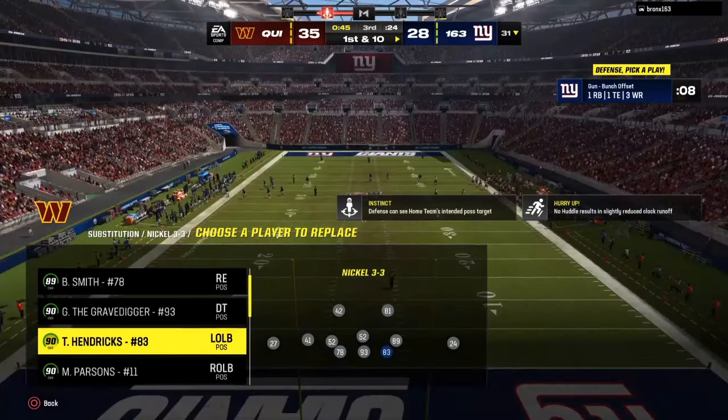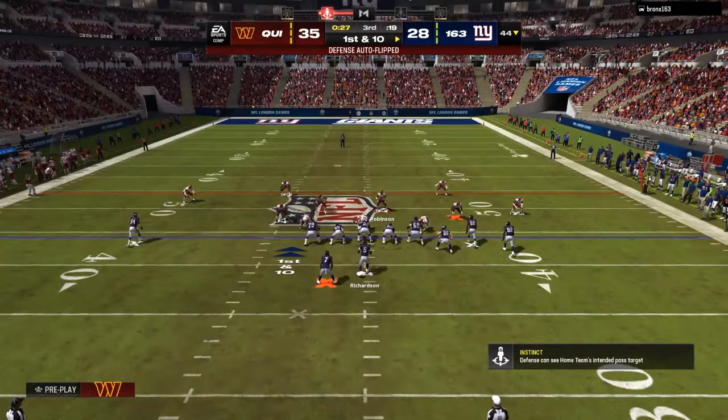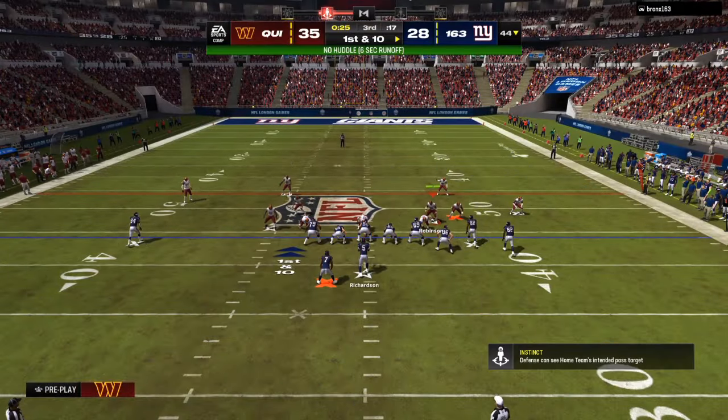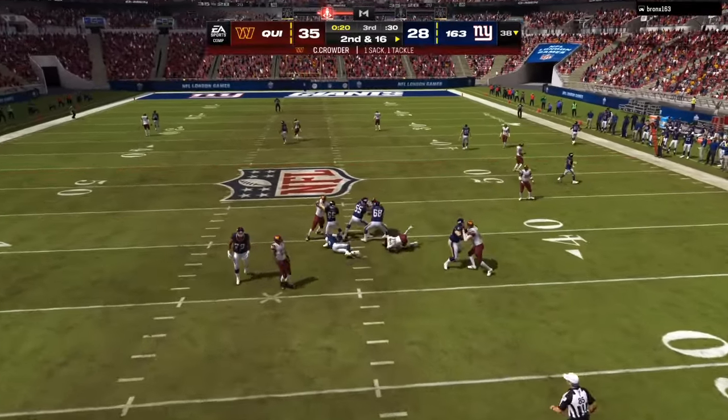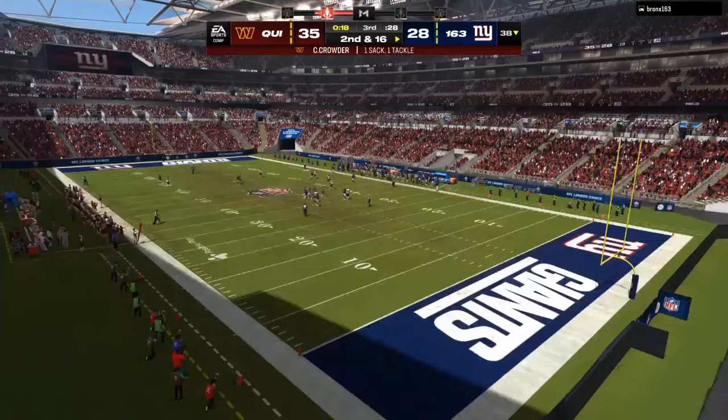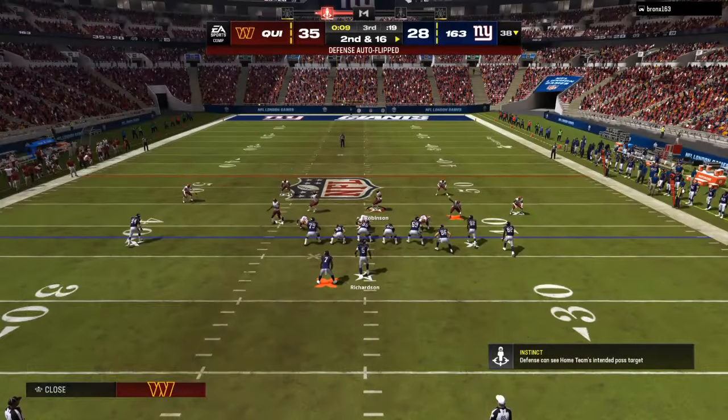My base defense is the big nickel, but once they are coming out in gun trips, gun bunch, or flipping formations, I'm going to run nickel 3-3. All you want to do is shift your linebackers away from the strength of the field. And as you can see, in the linebacker blitz, you're going to get instant pressure.